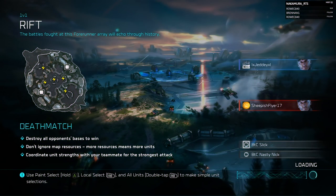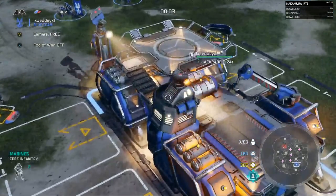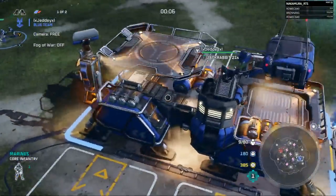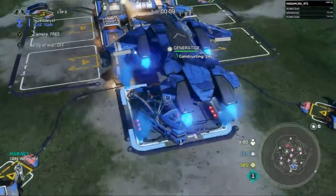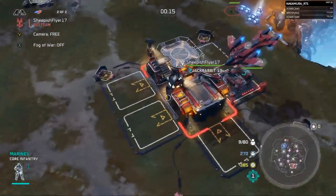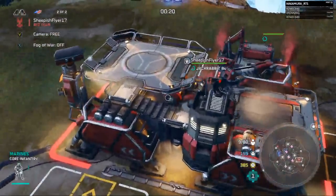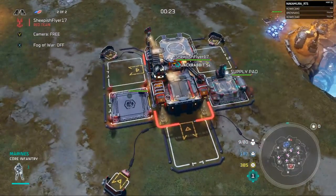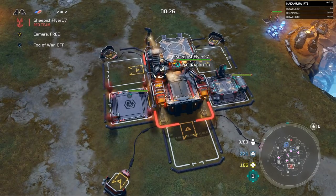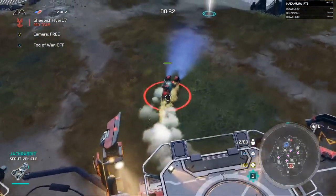Sheepish is up 1-0 on Jetty — winner goes to the invitationals, loser is out of season one. Jetty's back against the wall. On the blue side, Jetty starts as Cutter and immediately goes for a Jackrabbit, heading to the generator first — going for the cheeky play. On the red side we've got Sheepish, playing as Admiration (flyer), who also Jackrabbits right off the rip and gets his rally point behind Jetty's base. We're probably going to see mini base trades — no holds barred, they're out for blood.